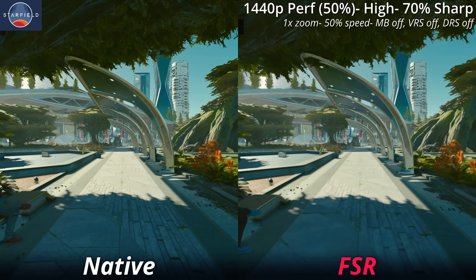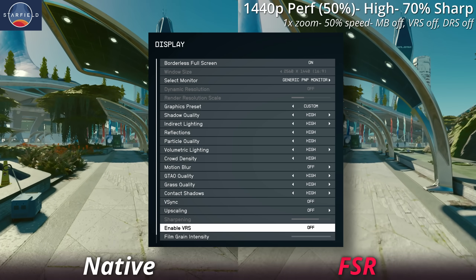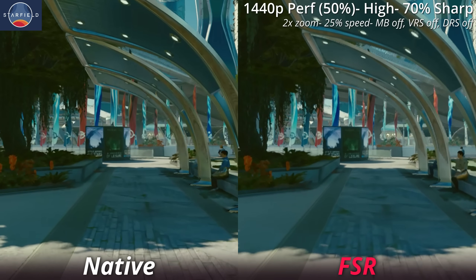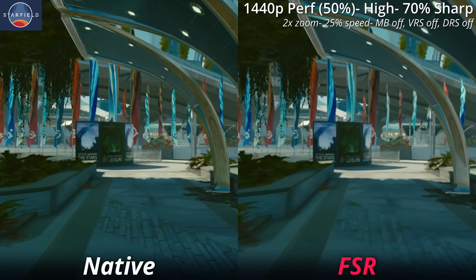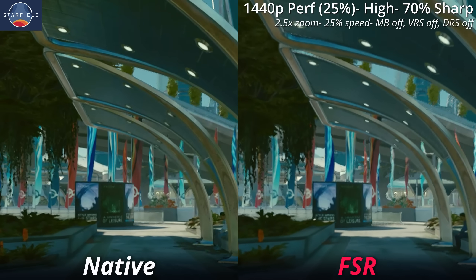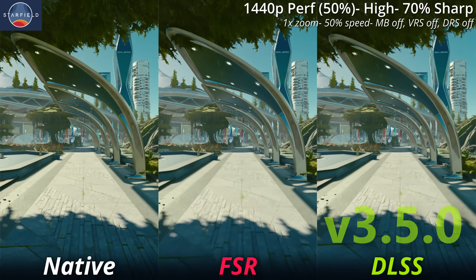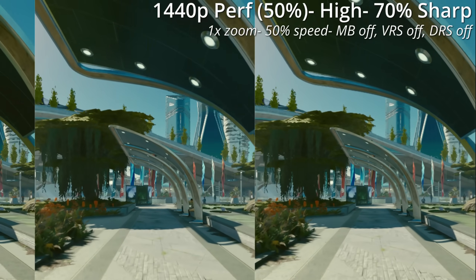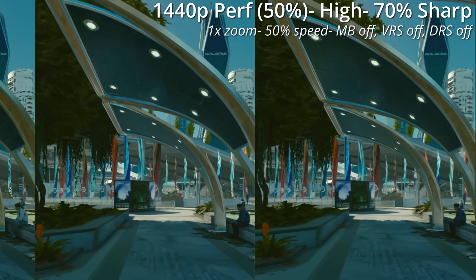On the left is the native, not upscaled image, whereas on the right is FSR 2, the only upscaler included in Starfield. FSR clearly has some issues, especially with stability. Looking at the railings in this front section, in the distance they look shimmery and jagged. Also the awnings are quite jagged and aliased. So let's see if DLSS can improve on these things. DLSS is on the right, FSR in the middle, and on the left is the native image. This is all at 1440p, 50% resolution scaling — the performance setting for all of these upscalers.